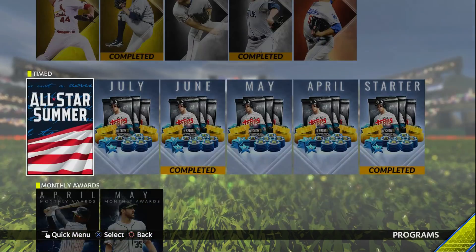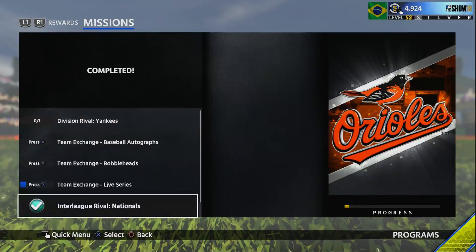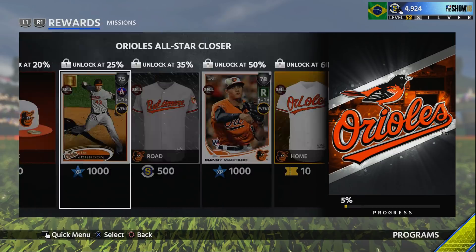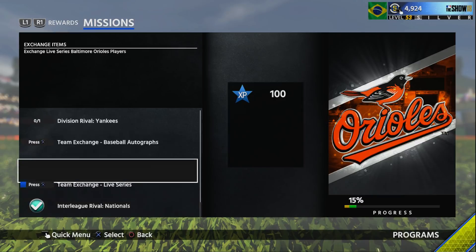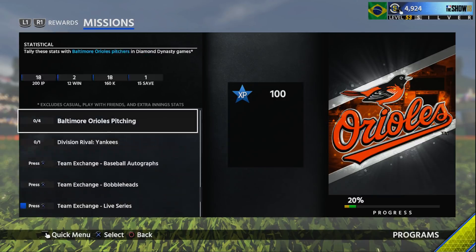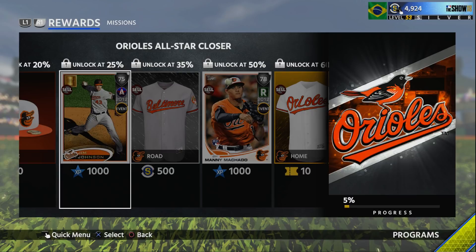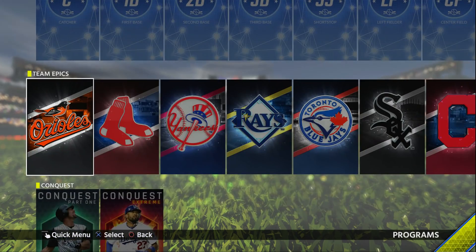The first one is Jim Johnson — he's only a silver. All you have to do is get the Baltimore Orioles to 25%. You can play the Nationals on Rookie — that's 5%, the Yankees gets you to 10%, and 20% gives you the Rookie Palmer. To get the last 5%, all you need is to exchange a Live Series bobblehead or baseball autograph, which is pretty easy. Then you have an All-Star player — it probably took you 45 minutes and 2k stubs.